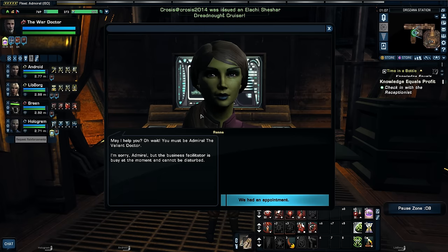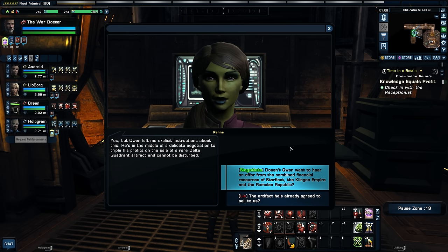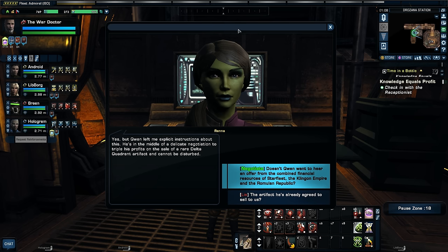Hi there, receptionist. May I help you? I'm sorry, but the business facilitator is busy at the moment and cannot be disturbed. Love the voice actor they got here for Renna — sounds like Lita. We had an appointment. Quinn left me explicit instructions about this — he's in the middle of a delicate negotiation to triple his profits on the sale of a rare Delta Quadrant artifact and cannot be disturbed. We can negotiate. Doesn't Quinn want to hear an offer from the combined financial resources of Starfleet, the Klingon Empire, and the Romulan Republic? I'm not the lying type on this character, so let's negotiate.